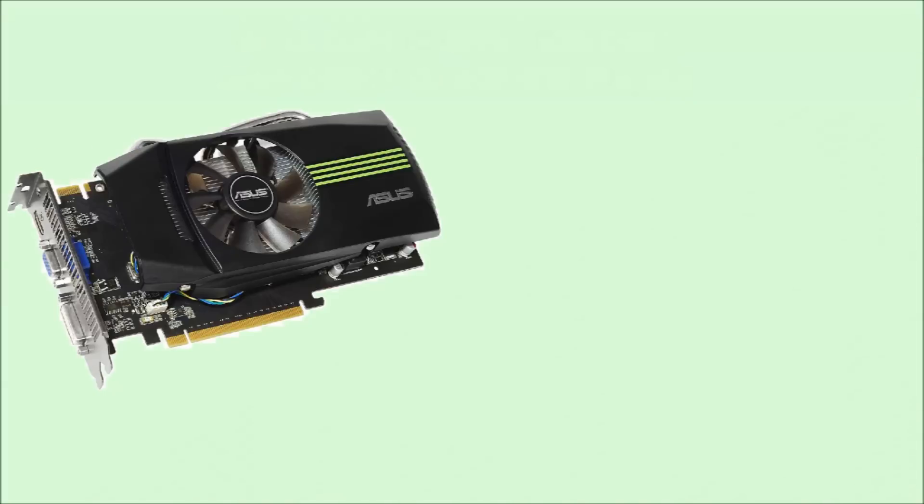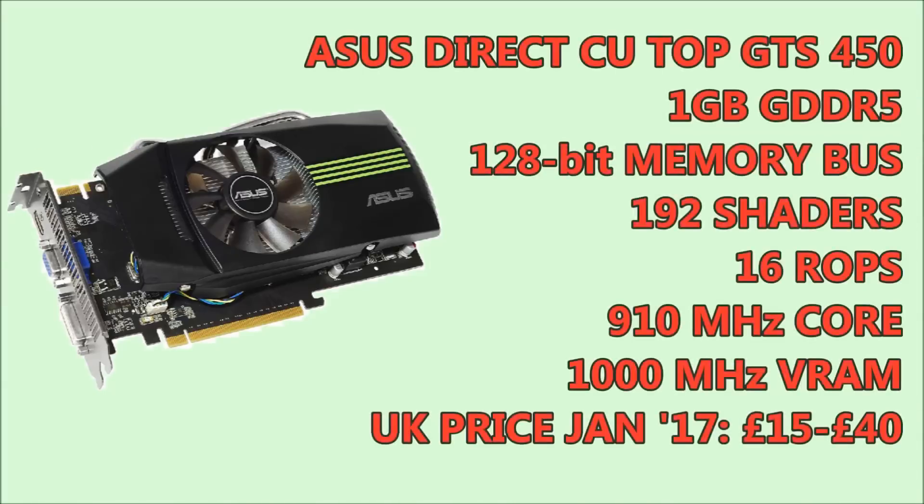The variant that we're using is the ASUS DirectCU Top edition, and we're running the core clock at 910 MHz. We've boosted the shader clock slightly up to 1850 and kept the memory clock at stock 1 GHz. It comes with 1GB of GDDR5 memory on a 128-bit memory bus, so the specs are absolutely nothing outstanding.